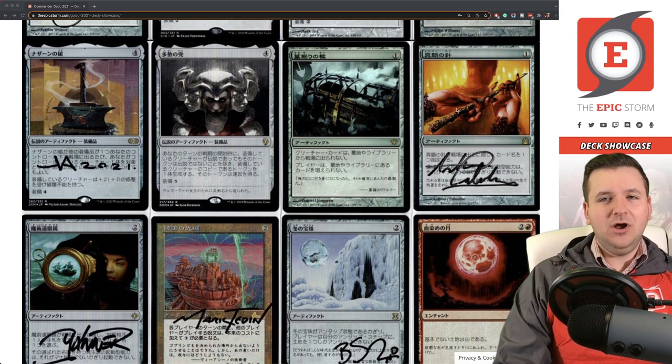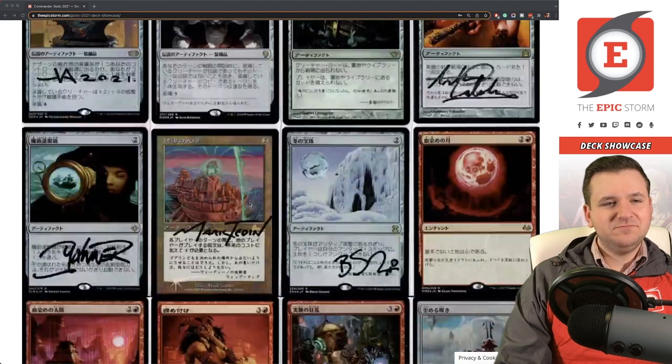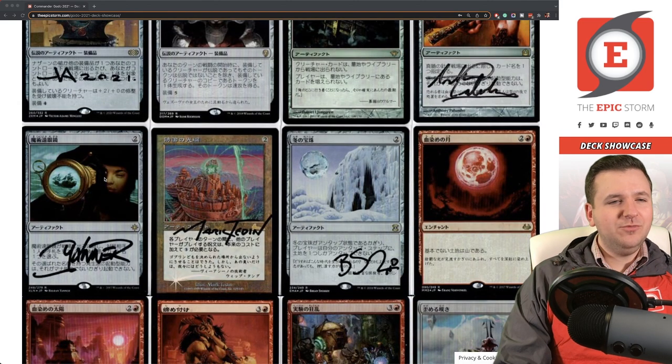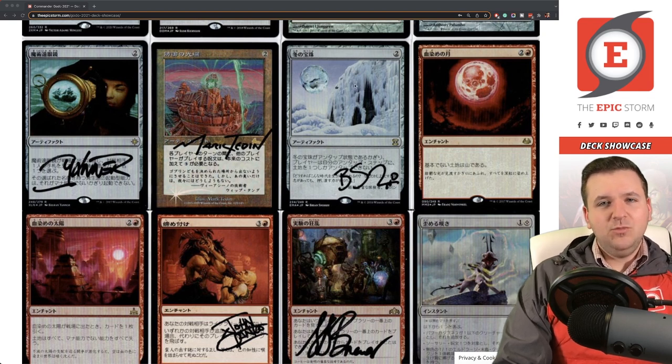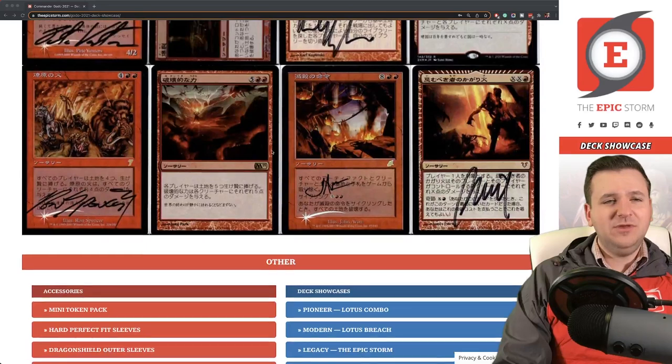Pithing Needle — it's not the original printing, just too expensive for what it is, but this version has sweet art and is signed. Sorcerer's Spyglass by Kieran Yanner also looks great — another Needle effect, pretty self-explanatory. Defense Grid is a leftover from my Legacy deck — I own four so I slid one in, to protect Godo from removal. Winter Orb — this deck used to be much more land-based, and Winter Orb now has a Japanese foil printing thanks to EMA.